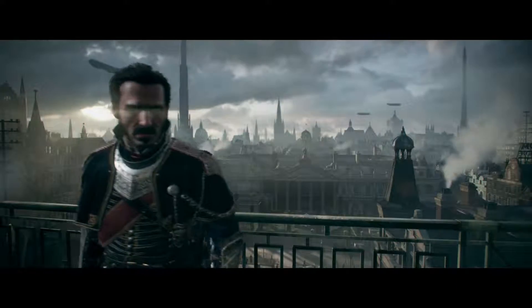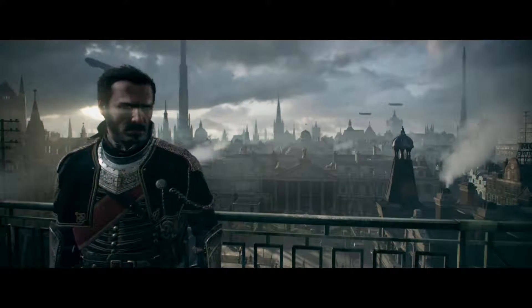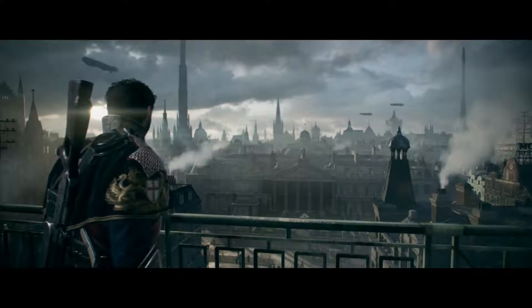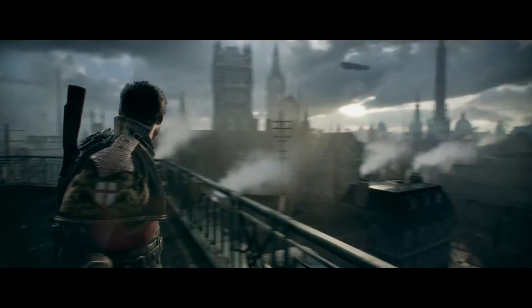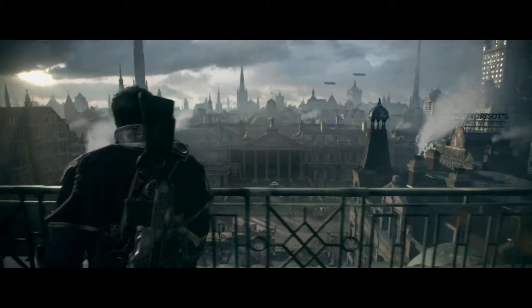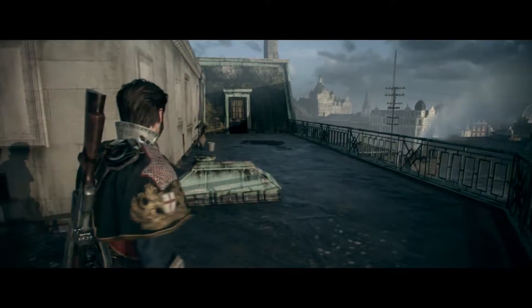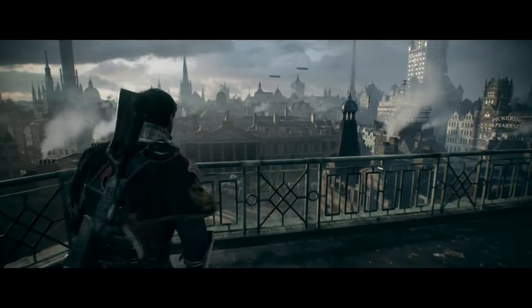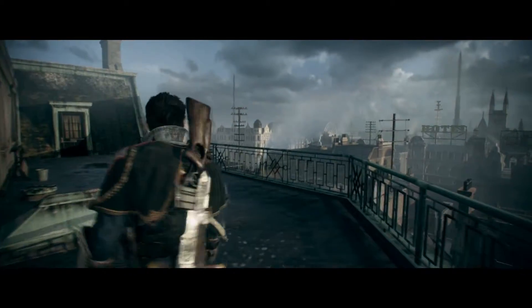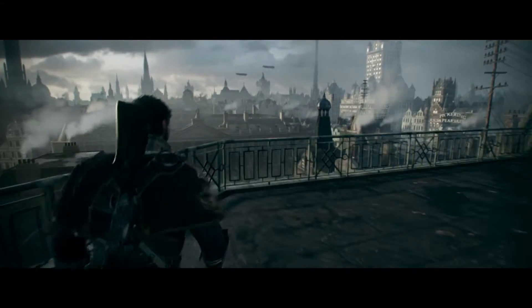Hello everyone, my name is Mike and welcome to The Order 1886. In the last part, we played the prologue to the game. This guy right here, Lord Galahad, he was held prisoner and thrown into a jail cell. We managed to escape and jumped off a bridge into a canal. Then the game flashed forward — or backwards. I think this is before he was captured and put in a jail cell.